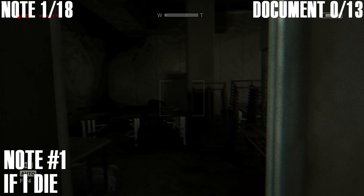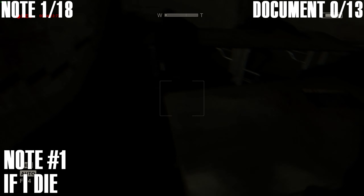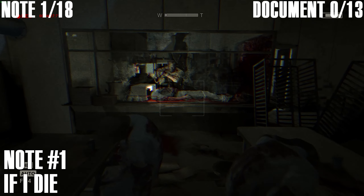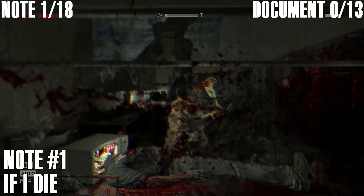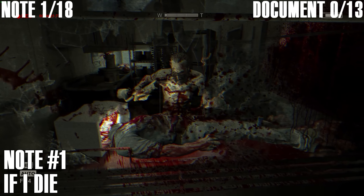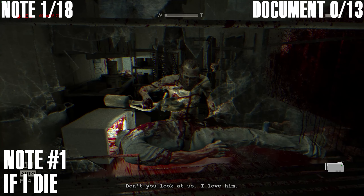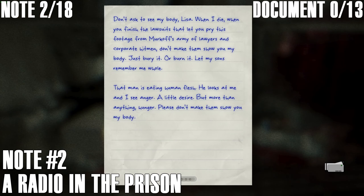Next up, we have a note in the cannibal's kitchen. You'll get this one as you come into the kitchen and you first meet the cannibal. You'll have to squeeze through the desk seal. Just keep the camera on the cannibal and eventually you'll get the note. Four notes already.